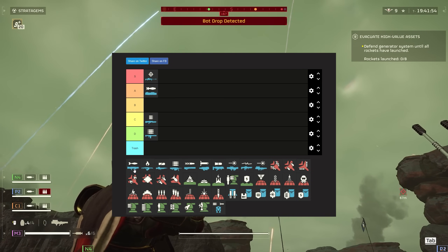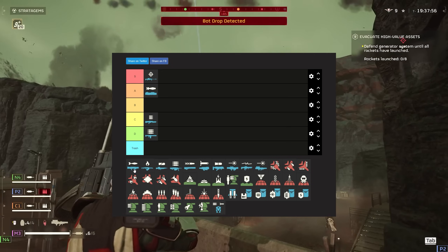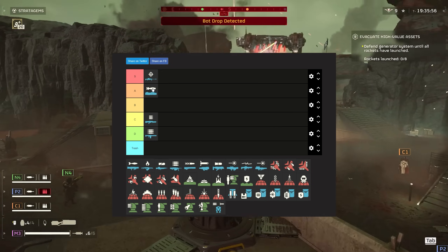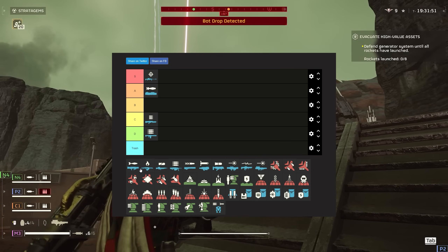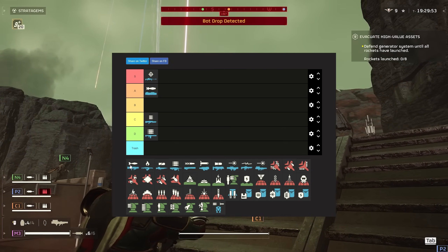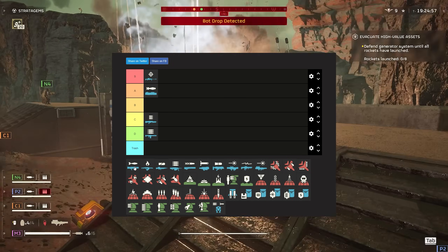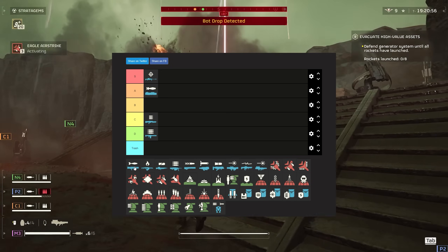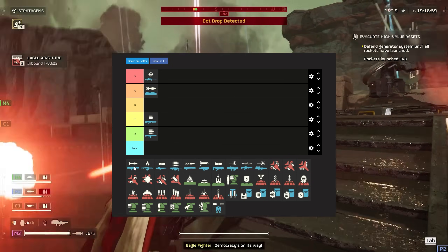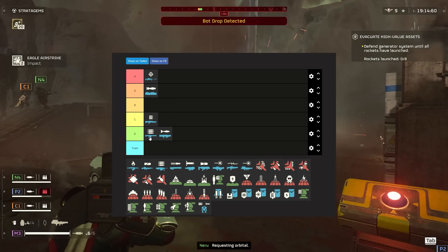The recoilless rifle — a lot of people have been talking about this one, saying I've been ranking it too low. The problem is I feel like the EAT-17 and Quasar Cannon are just both so much better. It takes your backpack slot, so the extra ammo isn't really a bonus. And if you want to reload it fast, you have to stand completely still with a teammate. Against the bots, a single rocket from a Devastator could kill both you and your teammate, and that risk just isn't worth it. So it's going to have to go back in D tier.